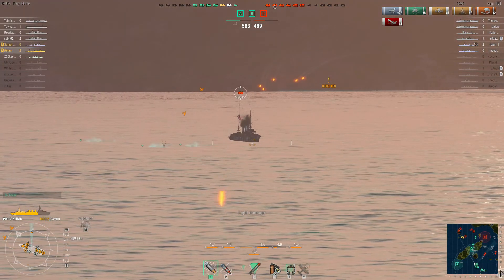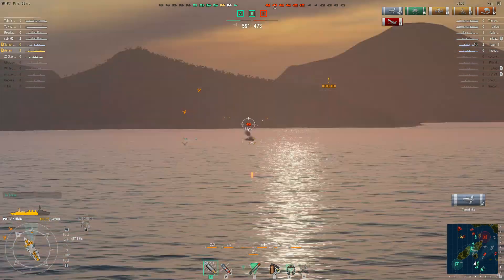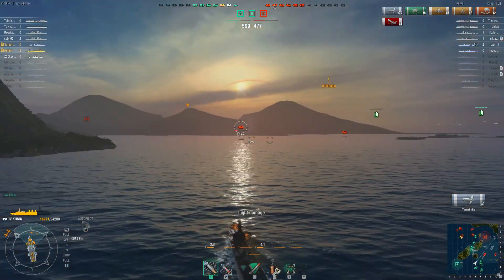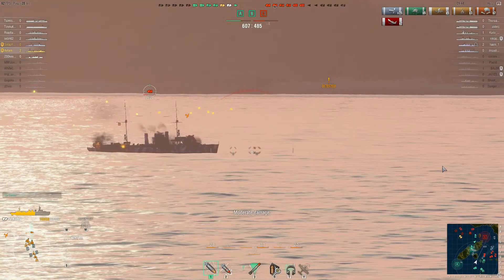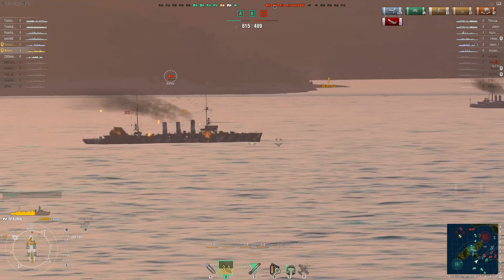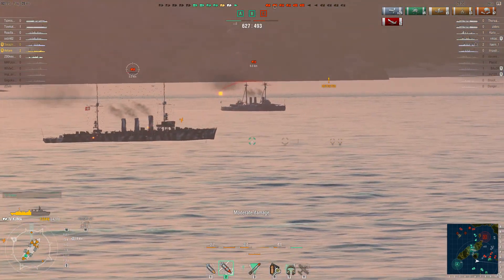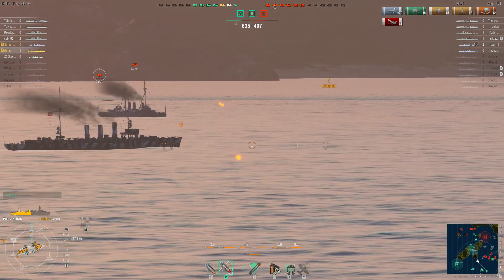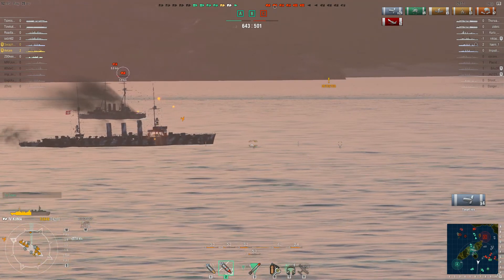I am the biggest threat to those approaching ships. Sure, the carriers' torpedo bombers are scary, but sticking together they should be able to defend well against the planes. If you pay attention, you can somewhat effectively dodge low-tier torpedo bombers. In higher tiers they are just a lot faster and can circle you and attack from the sides, but on low tiers you can often just turn into the torpedo bombers and force them to attack from the front. If those guys stick together they should be able to shoot down some of the planes, so they really should worry about me.